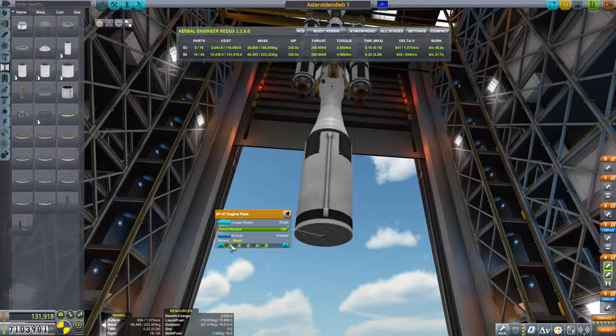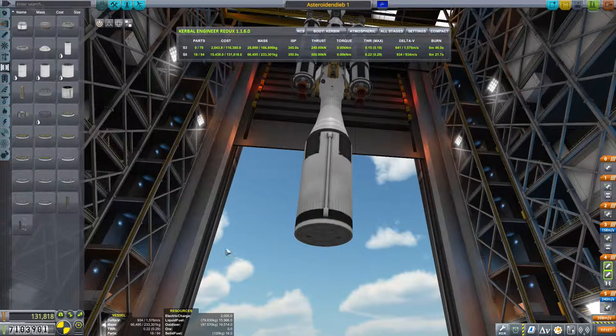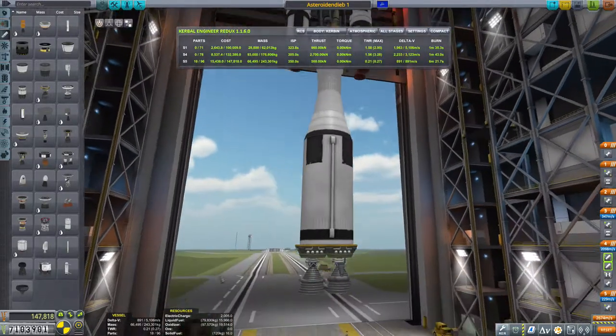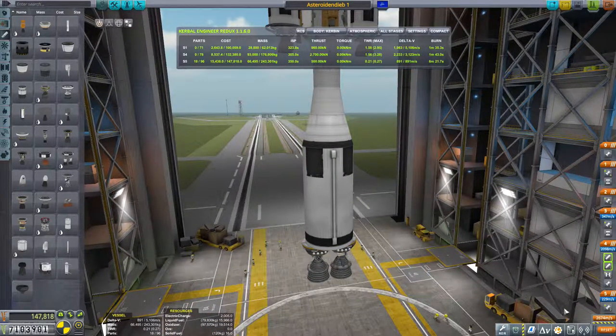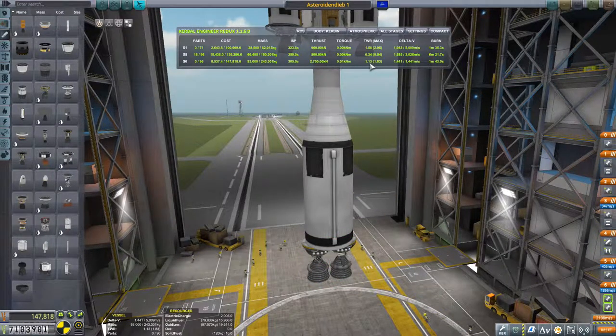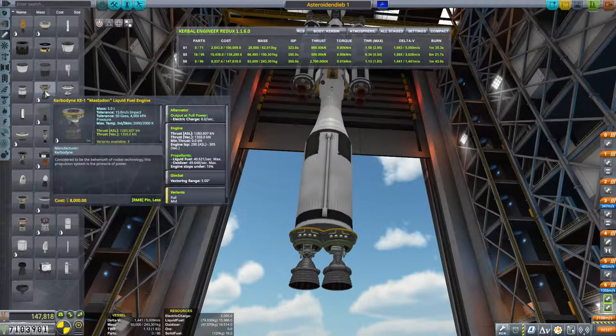Und dort machen wir jetzt – Variante Short. Zwei. Jetzt drehen wir dich. Und jetzt hängen wir dort drunter zwei fette Triebwerke. Die hier. Machen für eine Minute 1,13. Das klingt gut. Das klingt richtig gut.